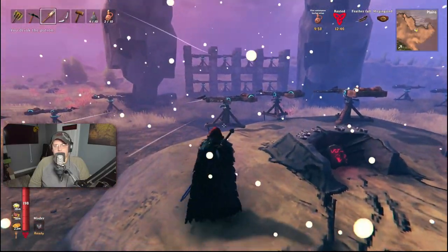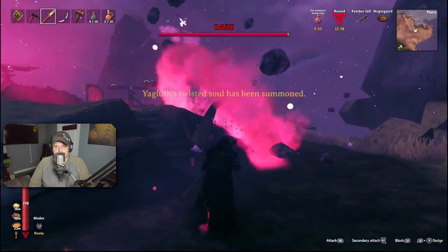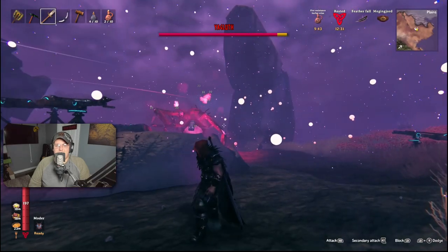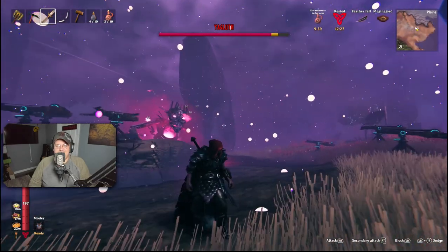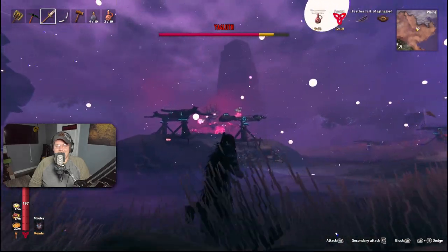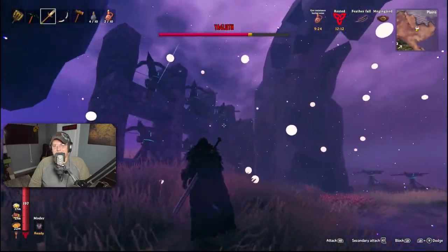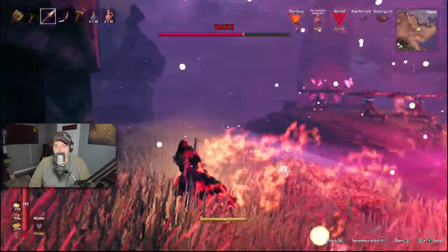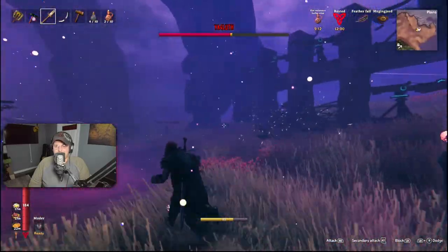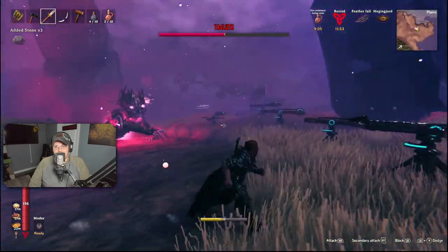He's being summoned over there — of course, the one spot I didn't want. Oh my goodness, he hasn't even fully spawned in yet and they are just unloading on him! He's almost at a quarter health and he's barely spawned in — he's not even being hit by the big ones over here. Oh, I need to run when that happens — don't hit my tower! He already destroyed three of them; that's going to be the big problem with him.